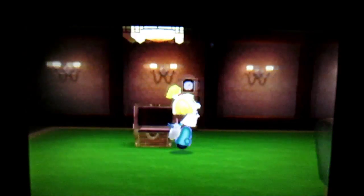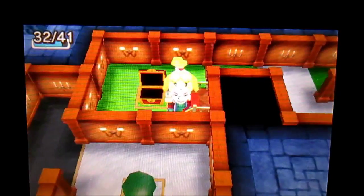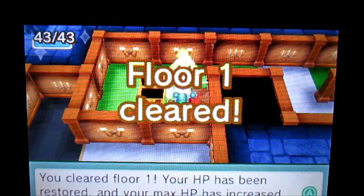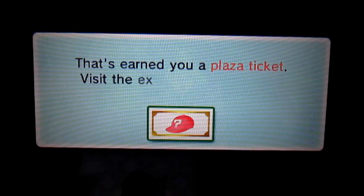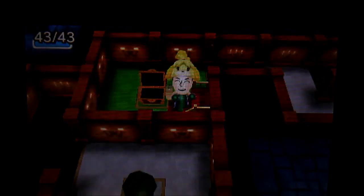20 gems! Yay! Yeah, we're ready to go to the next floor. Floor 1 cleared! You've cleared floor 1. Your HP has been restored and your max health increased. You've got a plaza ticket. You've accomplished the goal — clear the first floor. You've earned a plaza ticket. Yes, we know to exchange it.